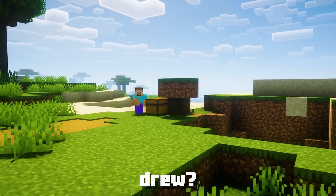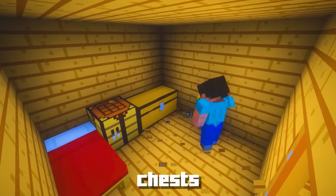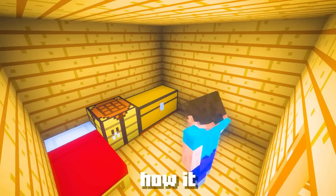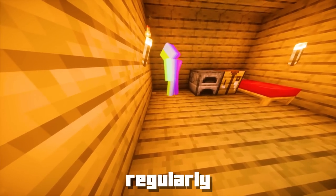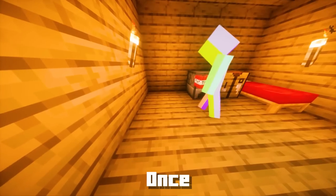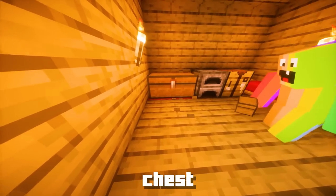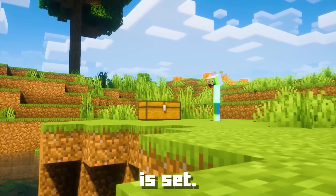How awesome is that? Since these trapped chests emit redstone signals, we can use them to pull off a sneaky trick: activating TNT. You need to find a chest that one of your friends regularly uses — think secret hideout or treasure stash. Once you've located it, get ready to put your sneaky skills to the test. Replace their unsuspecting chest with a trapped chest, and voila, the trap is set.